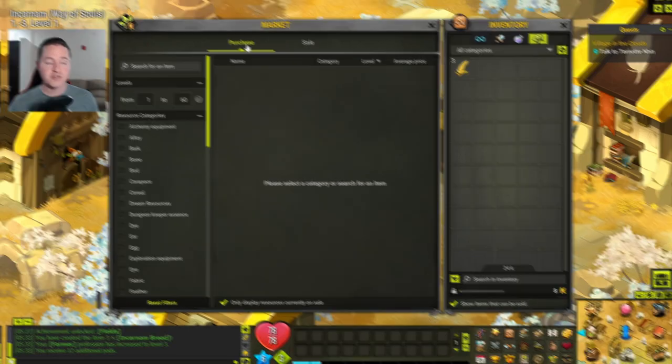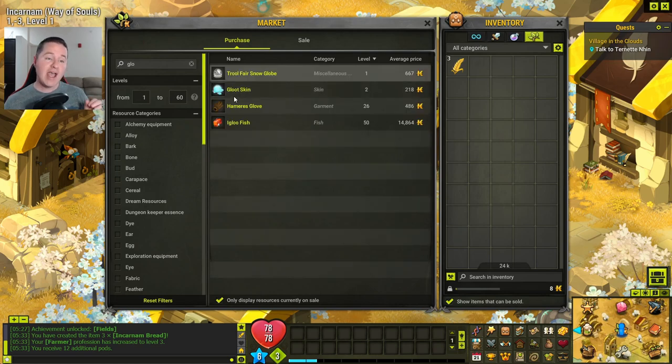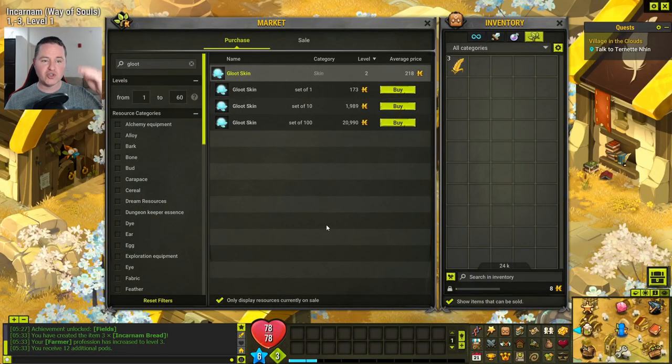It breaks down into two sections: a purchase section and a sales section. On the left-hand side you're going to see ways that you can sort for finding something. For example, if you wanted to make that nimble ring and you needed the glute skin, you could come up here and start typing in 'glute.' You don't have to type in everything before results start popping up — just kind of like Google. The list has narrowed down and you could continue to type to narrow it all the way down to the one. You could also narrow it by selecting the category, but most of the time it's going to be easier just to type in what you're looking for. Once you click on that item it drops down showing the price for someone selling one individual, a bulk of 10, and a bulk of 100.